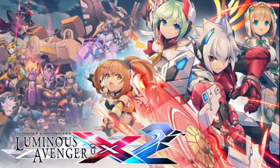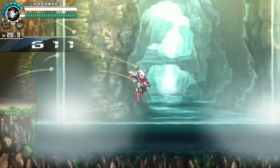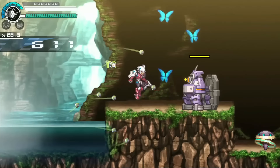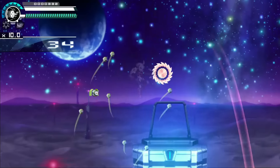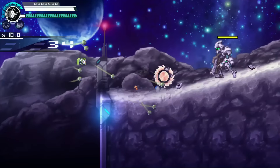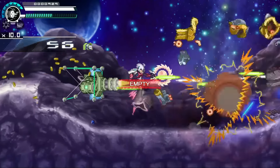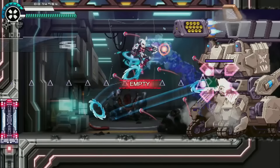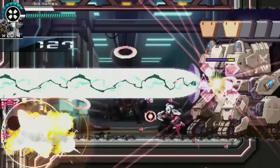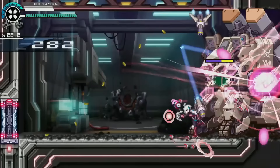Here's Gunvolt Chronicles Luminous Avenger iX Part 2 — that's a crazy title. It's very similar to Azure Striker Gunvolt 3 and any of the Gunvolt games. You play as Copen, and the story has you getting transferred to another world, finding some hostile beings, and trying to find your way back home. The enemy types you fight, called workers, were pretty awesome and very well done. My favorite out of the bunch is Brigade — pretty awesome, especially on hard mode. Definitely a worthy boss battle.